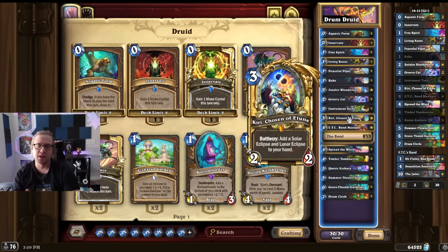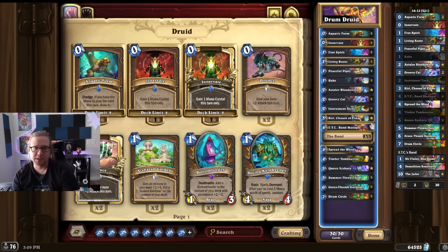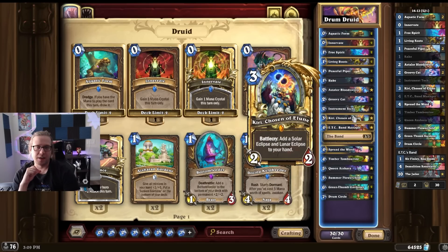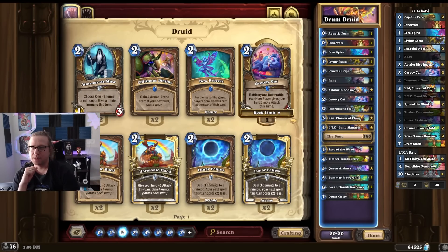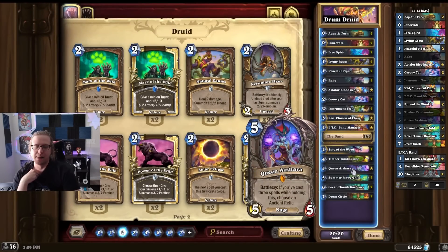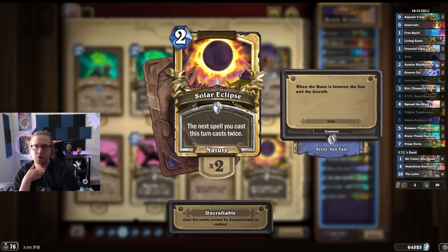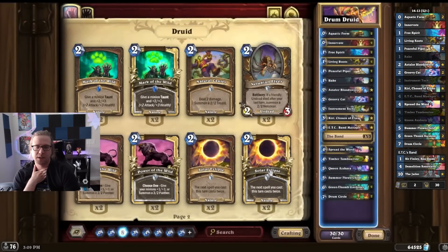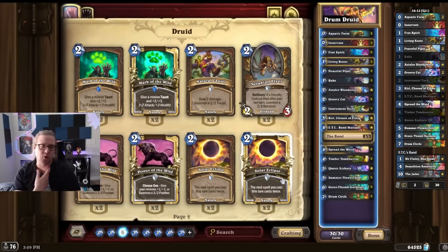We also have Kiri of the Chosen, Solar Eclipse, Lunar Eclipse. The Solar Eclipse is very good with Queen Azshara. If you have Kiri, you can get the Solar Eclipse, pick the Colossal one, and then get two Colossals. So if you play Queen Azshara on turn five, pick the Colossal, then go Solar Eclipse into the Horn and get two Colossals. And you still have one mana, so you can play the better one.